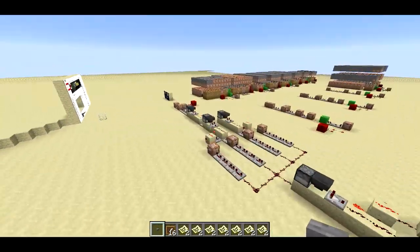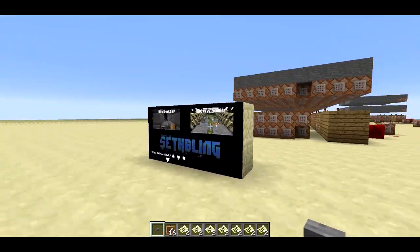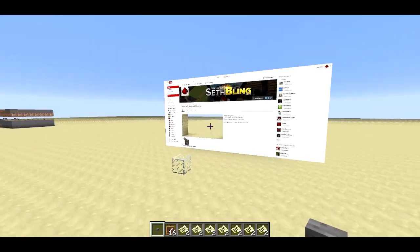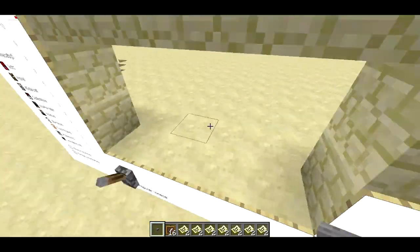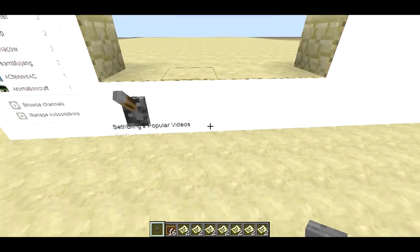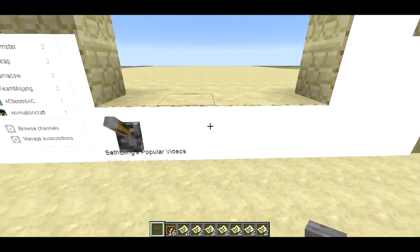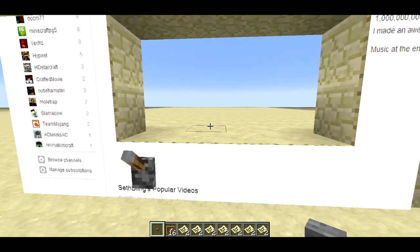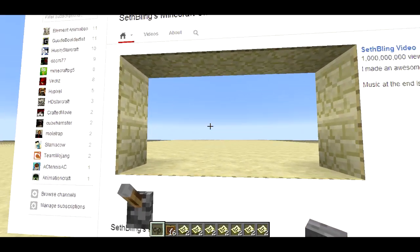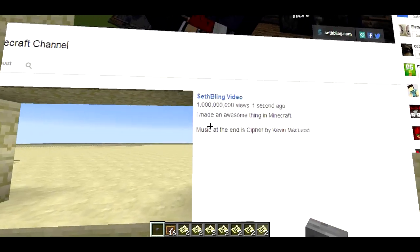At the end, it summons some of these item frames on the wall. There are no actual blocks behind those item frames, though, so they just break themselves immediately. But yeah, 500 videos is really cool — I'm really glad I've been able to make it this far, and I'm glad you guys still watch my videos. Let's close it out with one more awesome Sethbling video.